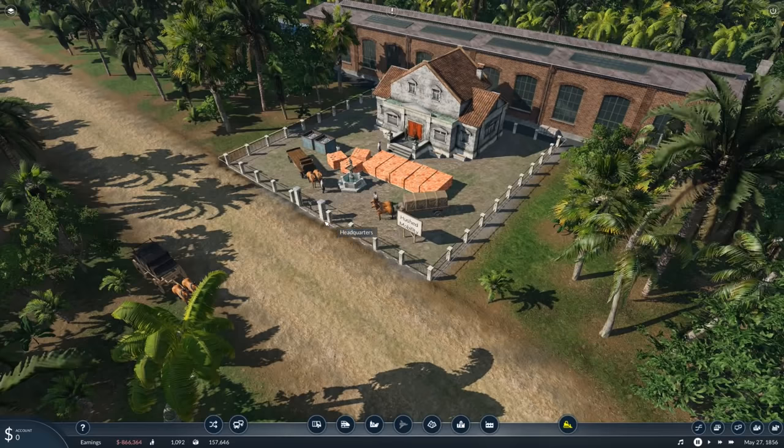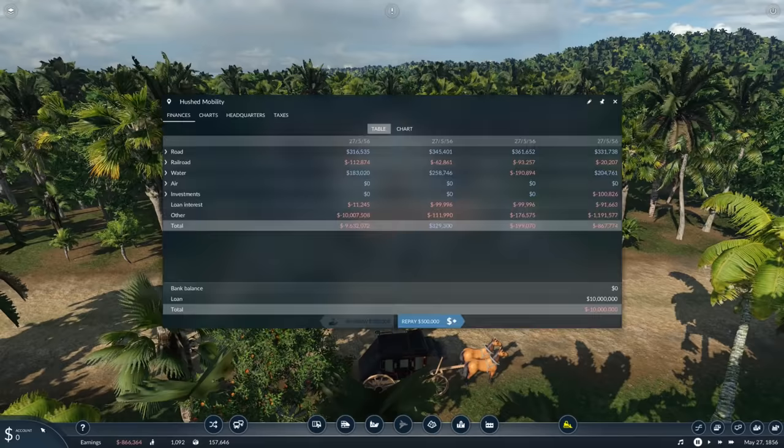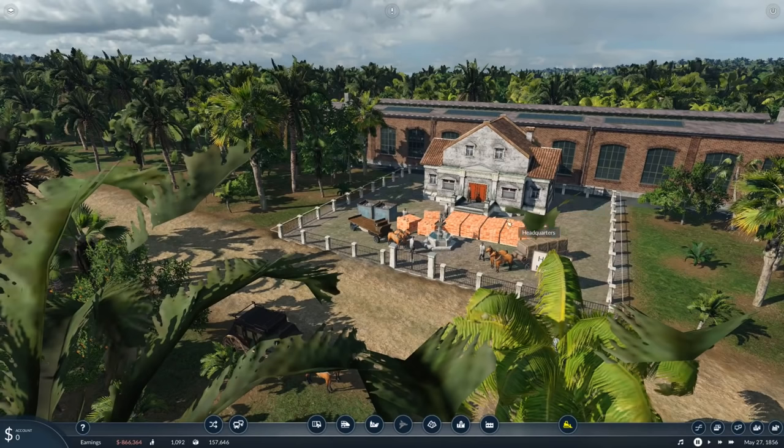I didn't pay any tax. As you can see here, there is a government official at our front door. He's just made us pay a 10 million fine, confiscated all of our bank accounts, and now we are forced to begin paying taxes. It's going to be a tricky one this episode. Let's get started.